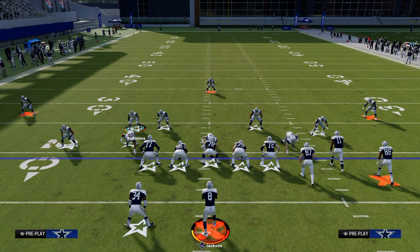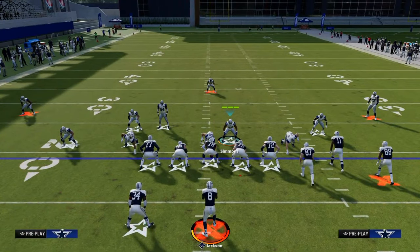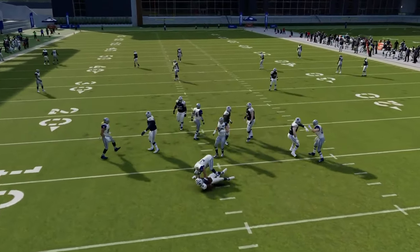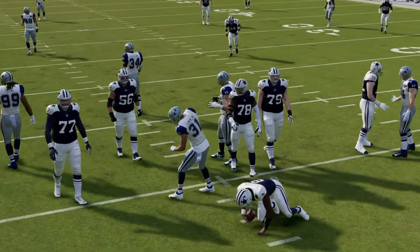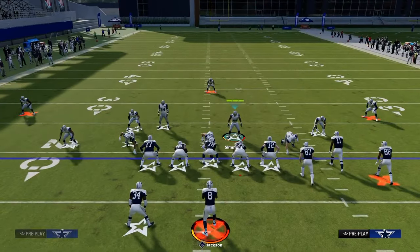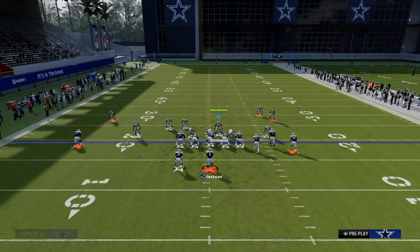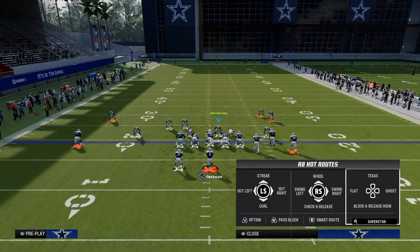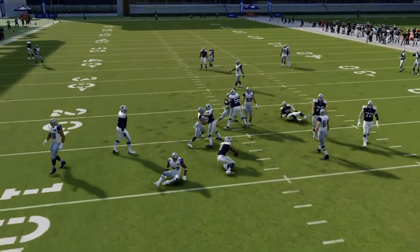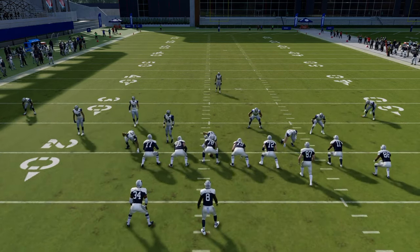There are a couple things with blitzes. Number one, you want a cost-effective blitz — if you're sending five at the quarterback, you want to make sure that's consistently getting somebody free if they are sending five receivers on a route. Also, if you're sending six at the quarterback, you want that to be effective even if they block a running back. For example, if we go to pinch the D-line and they block a running back, a lot of times we're still going to get pressure off of that right-hand side.